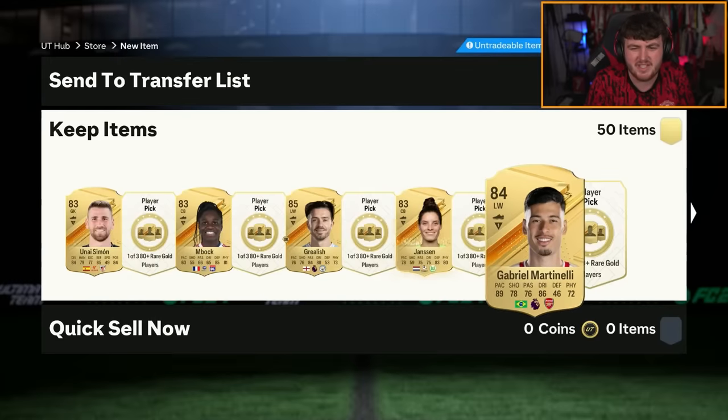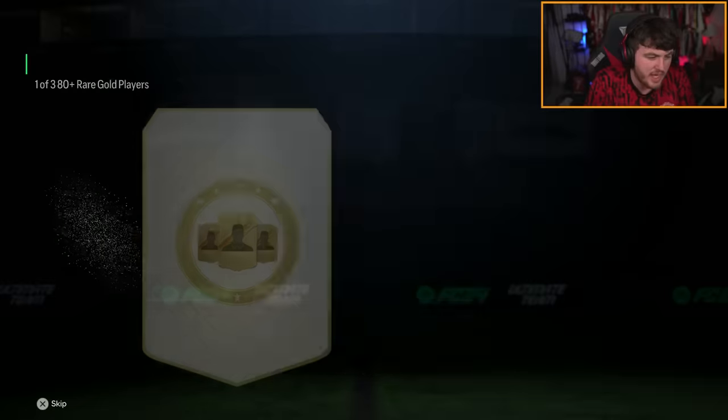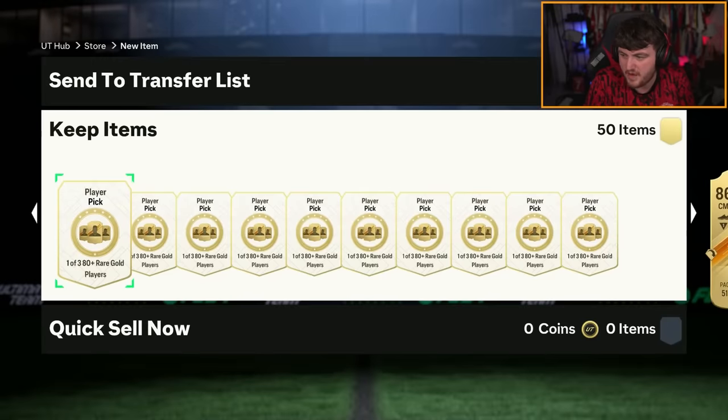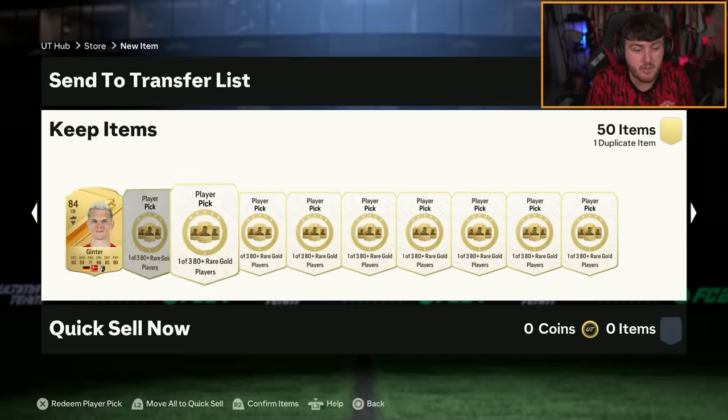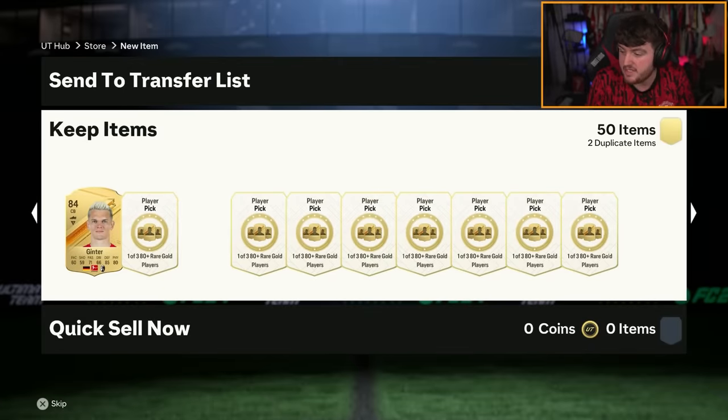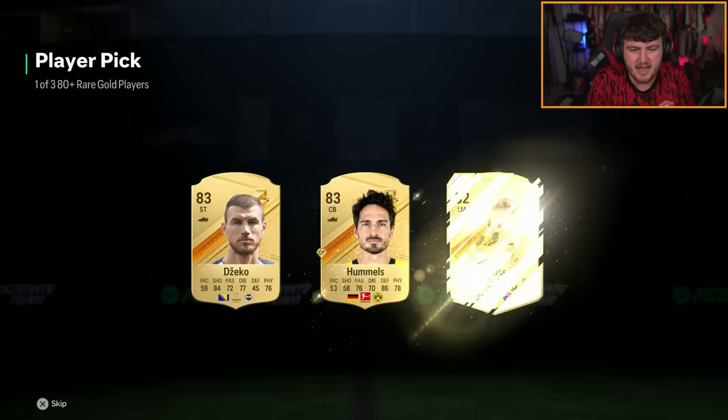Hopefully we can get ourselves some Fire and Ice cards — fingers crossed. Or they call it Versus, but it is Fire and Ice, let's be honest. They call it the Versus promo. Fingers crossed we can get ourselves some Versus cards. Neymar looks absolutely fantastic, Son looks ridiculous as well. Even Sergio Ramos has not got a bad card. I think I'd probably use Sergio Ramos if I packed him — he would fit my team.